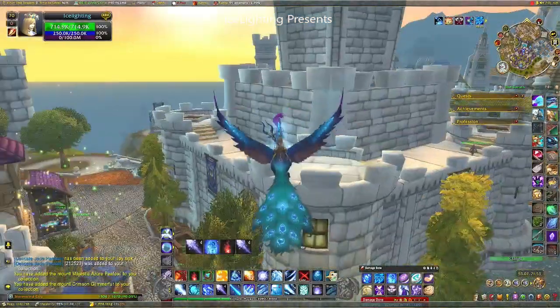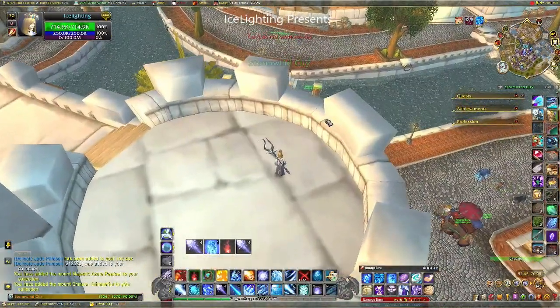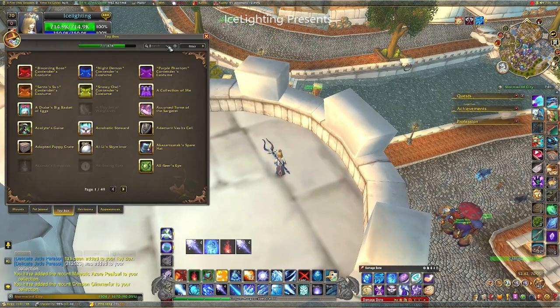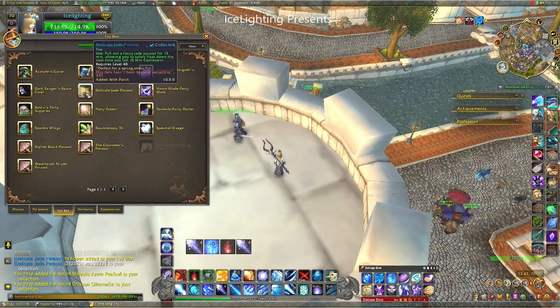I went up high because I figured the Paracel is going to do something with fall damage. I opened up my collections and had a look at my toys — it didn't appear on the front page, which was annoying, so I had to start typing in Paracel.